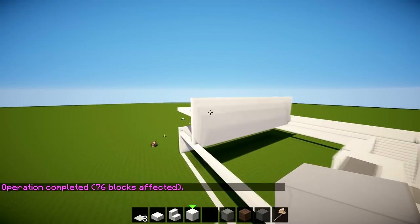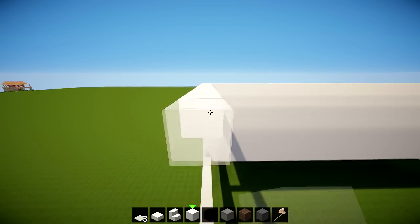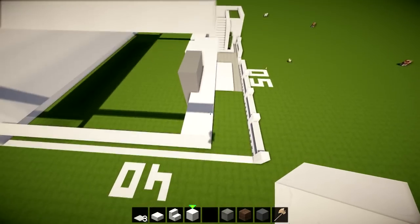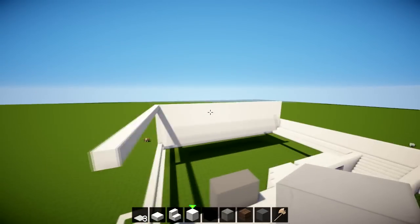Bring this going all the way across here until we reach the point where we're level with the bottom bit, boxing it off so that's level with that, and boxing the whole thing off. Then fill in the whole top roof.